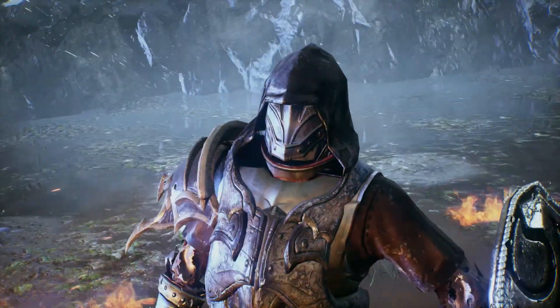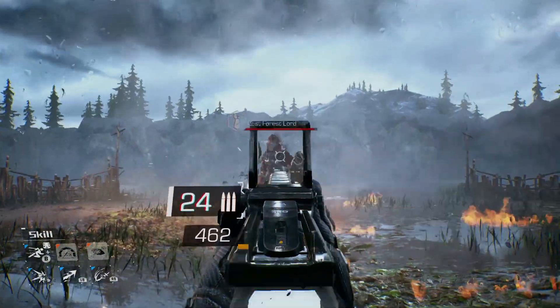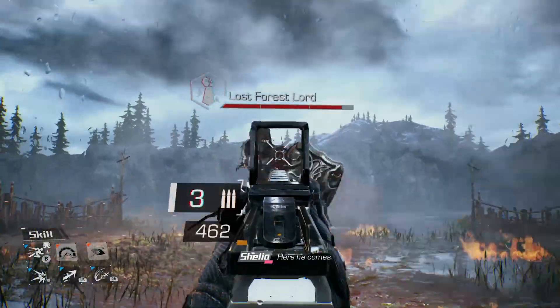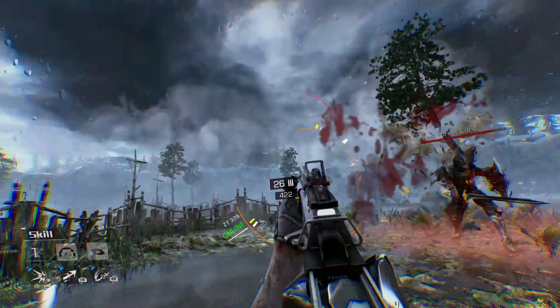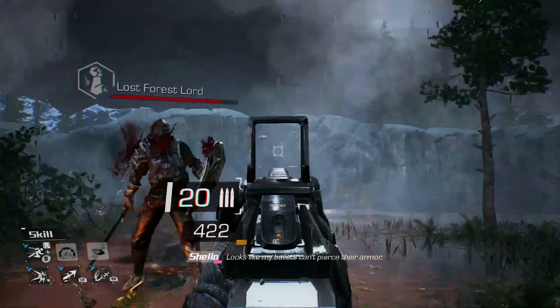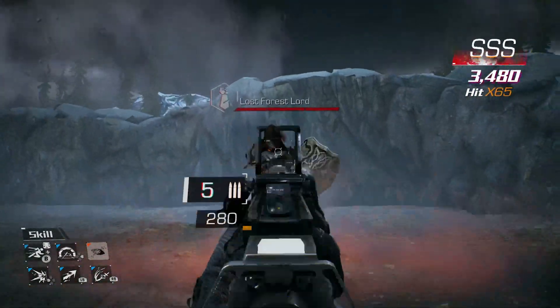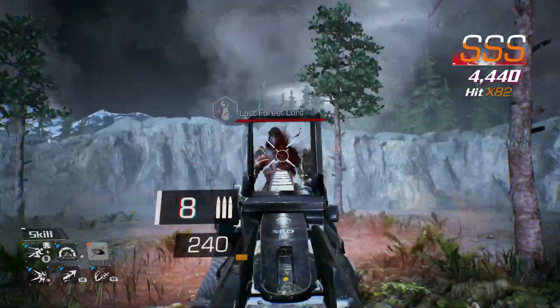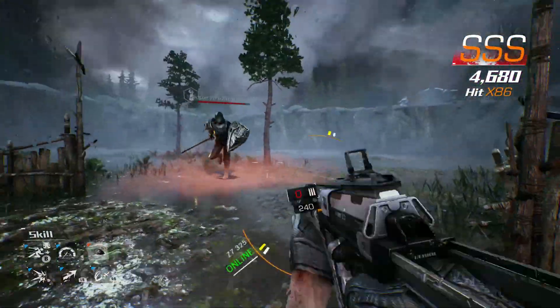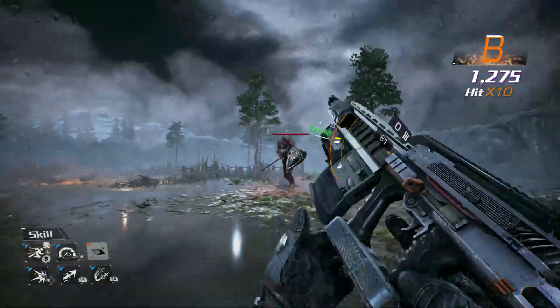Except for boss fights. If you've ever wondered what the term 'bullet sponge' meant, the boss's health bar barely registers after a full magazine dump. And with the big bland arenas that you fight them in, you're going to find yourself running away while reloading, turning, firing every bullet you have, only to run away while reloading again. That cycle gets old really fast.